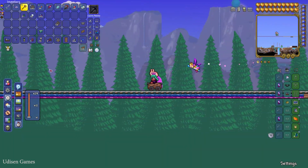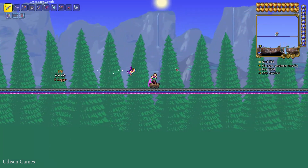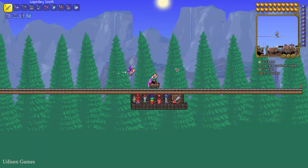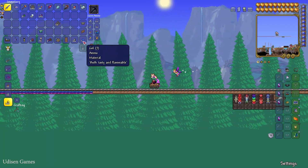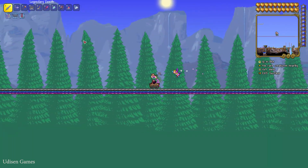Now we need daytime. As you can see, sometimes slimes spawn and your minecart automatically kills them. You automatically receive gel — but one important thing: the farm does not work very well near the surface.